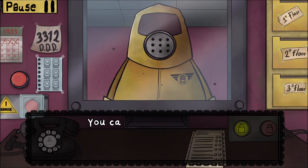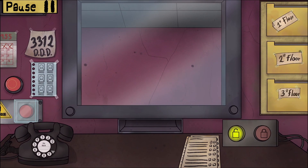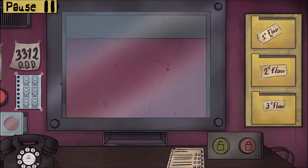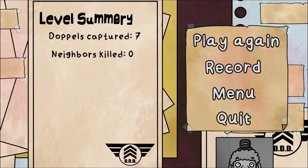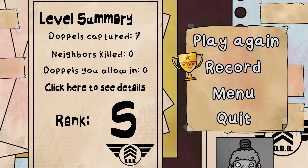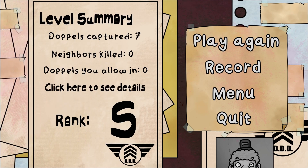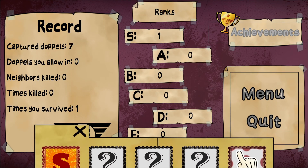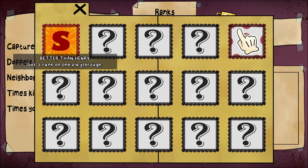That's it - we didn't die! We got through our first playthrough. We captured seven doppelgangers, didn't kill anybody, didn't allow any doppelgangers in. Rank S on my first try! Cool. We just got an achievement - finish one playthrough alive. I got these two achievements. There's a lot more. I guess I could play again.